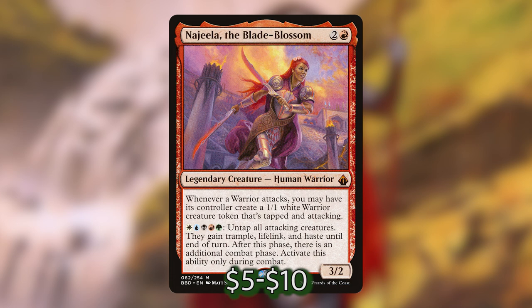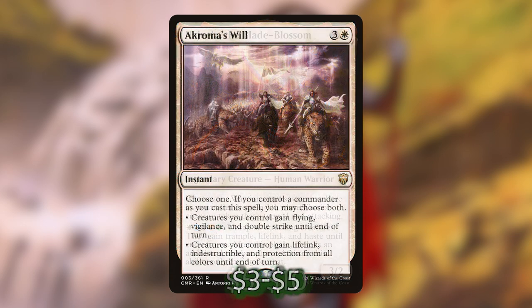This goes infinite, especially with Avacyn, Angel of Hope, who I'm sure you've heard of — she's an 8-8 for 5 and 3 white with flying and vigilance, and she and all of your other permanents are indestructible. If Avacyn is one of those other four legendary creatures you need on the battlefield, you can swing with Najeela, create more and more warriors every combat, and keep going without worrying about creatures dying to combat damage. There's also Akroma's Will — a white instant that costs 3 and a white — that lets you choose one or both if you control a commander: creatures you control gain flying, vigilance, and double strike, or creatures you control gain lifelink, indestructible, and protection from all colors until end of turn. Akroma's Will plus Najeela plus three other legendaries plus Asika equals you win the game.